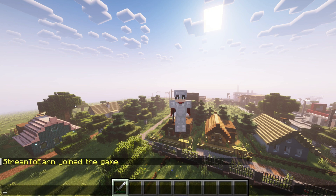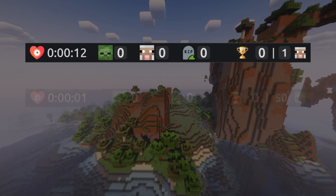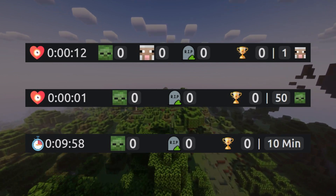After you've added the overlay, press the T button in the game. Here you'll have three goal options. The overlay will dynamically change depending on the selected goal, so you should add it first and then execute the command.